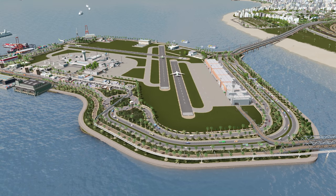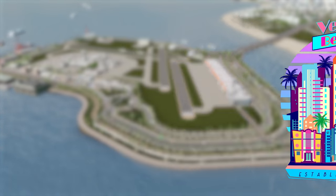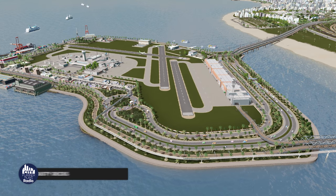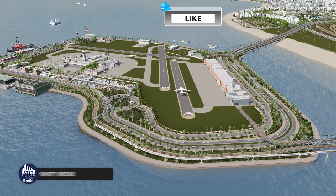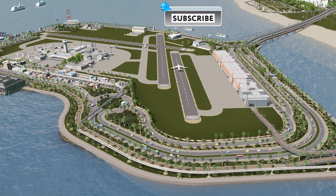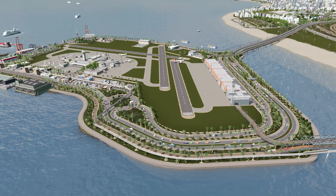Hello, welcome back to City Planner Plays where we are building the city of Verde Beach. You are looking at Mulligan International Airport - it is by far one of my favorite builds in this entire series, but today we're going to improve it by getting rid of it, because the Airports DLC has just been released.